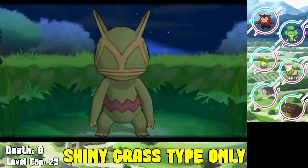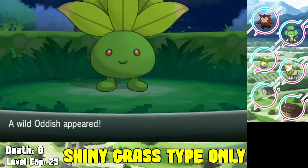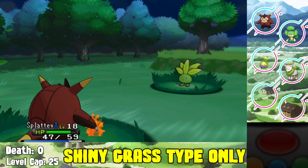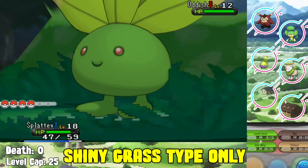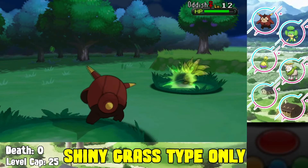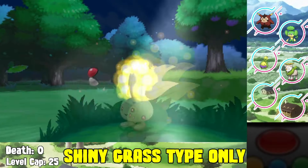On Route 6 we find ourselves another shiny Pokemon - a shiny Oddish in the wild. It doesn't learn that many great moves and we don't have many grass type moves to begin with, so it's not going to be the most powerful Pokemon, but we catch it. It also evolves through a stone, so it's a hassle, but it's nice to have in case we need a sacrifice.